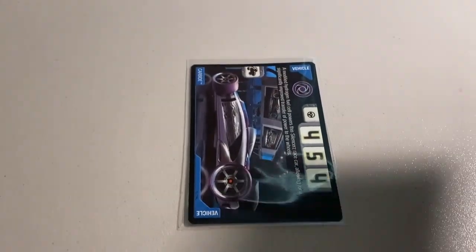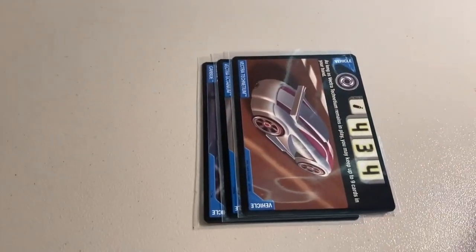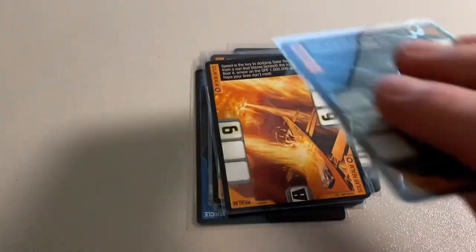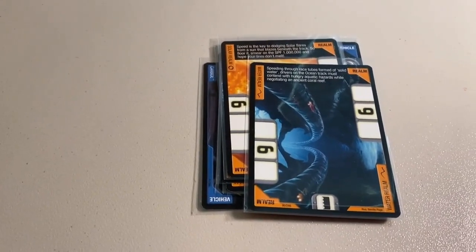Next up, a lot of eight near-mint common cards: Carbide, Vectra Octanium, Vectra Technetium — now out of stock again — Power Bomb, the Neon Pipeline Realm, the Junk Realm, the Solar Realm, and the Water Realm. A bunch of Realm cards moving there. Total on this order was $37 even to another return buyer.